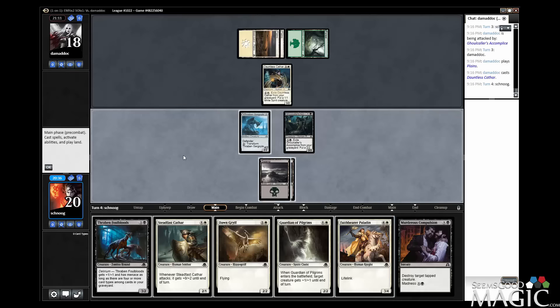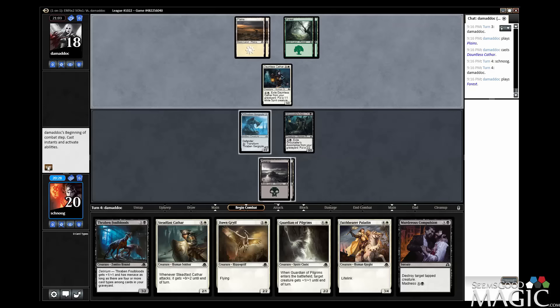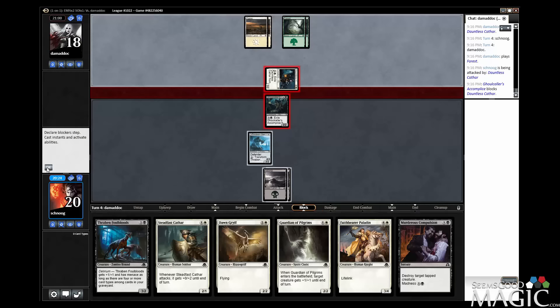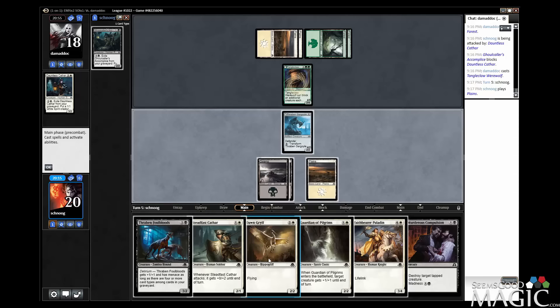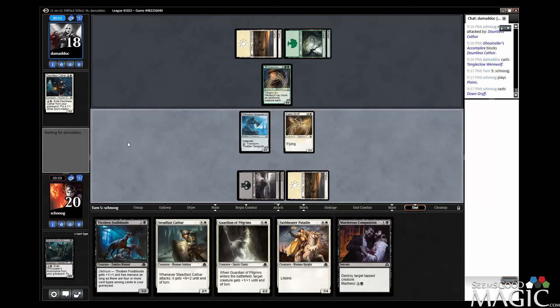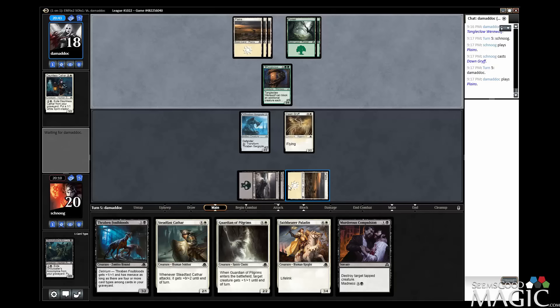Plains. Compulsion. No attacks. If we don't hit a land, we can discard that due to hand size — no, it's two. I'm going to block this; we both get value off it, though they get more because they get a Spirit token and we just get a 2/2. We're going to fall behind quickly if we can't play anything. I need a land — there it is. We got Dawngriff. Dawngriff does nothing yet, so we have to get the flyer up and running. If we can hit another land, we could kill the Tangleclaw and play a two-drop.